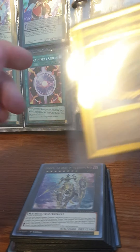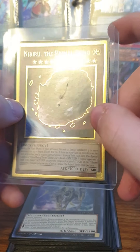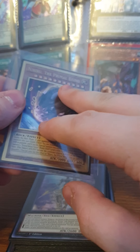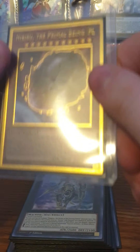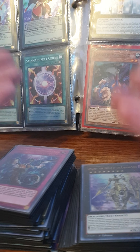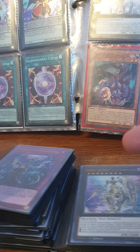If you choose not to play the drivers or Gammas, I recommend playing three Nibiru the Primal Being. I only have one copy, but you want three — he's also LIGHT so he synergizes well and almost completely stops combo decks. You can take out Rev System, Harpie's Feather Duster, and Cyber Dragon Vier and play three Nibiru on top of the Gammas. That's the deck — I really recommend playing Cyber Dragons if you want to win. This has been Duels of Awesome; duel till darkness, peace out.